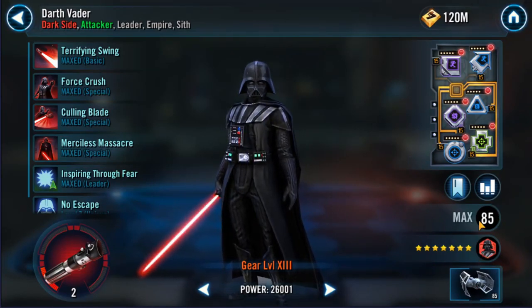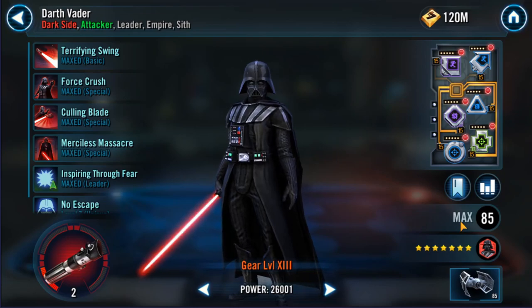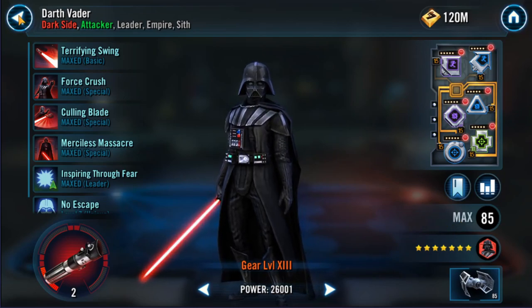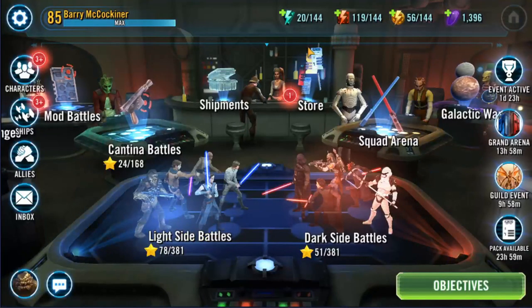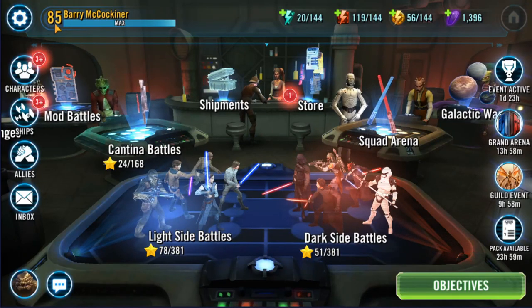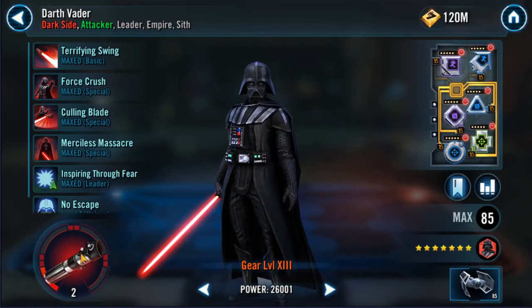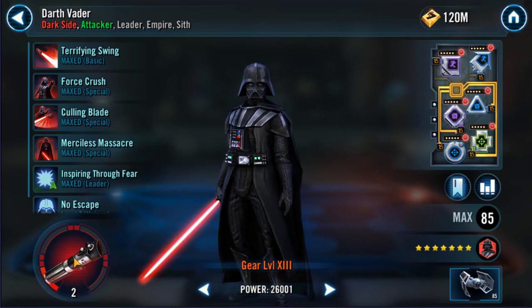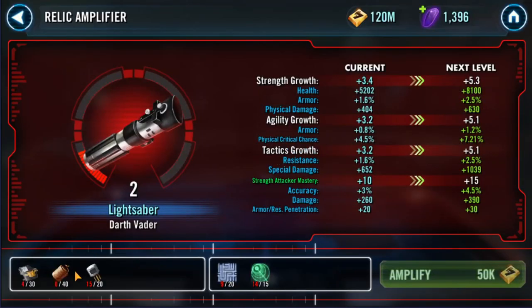Here is the level of your character. If they weren't already max level you could click this and train the character using training droids and credits to make them stronger — your characters can be upgraded up to your account level, so I'm level 85 and all of my characters are upgraded to level 85. These are relics — for the large majority of players these are paid to acquire, but you can get them free to play if you do a lot of grinding. Basically you need specific pieces of gear and you acquire more powerful stats.